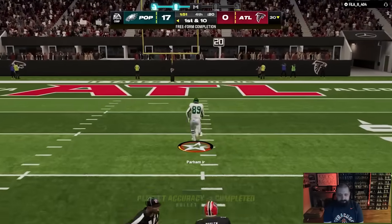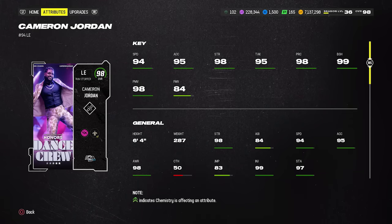On defense, two very inexpensive defensive ends. First is AKA Cam Jordan — 94 speed, 95 acceleration, 98 strength, 99 block shed, 98 power move, and 84 finesse move. He's about 220k. As an AKA card, he gets Unstoppable Force as an X-Factor baked on for zero AP — it starts on for six plays, goes away, then comes back and repeats all game. You can then add Edge Threat Elite or Double or Nothing for one AP. I personally prefer Double or Nothing.